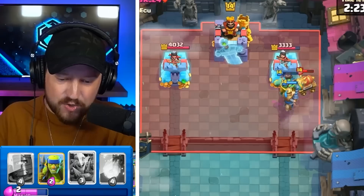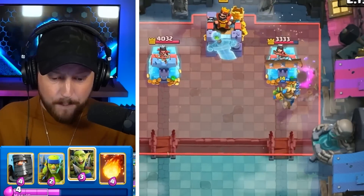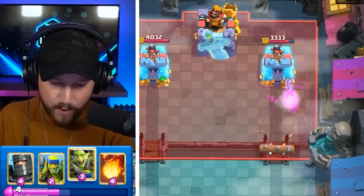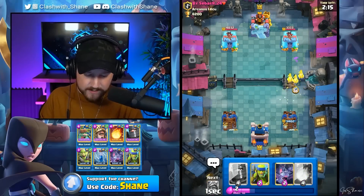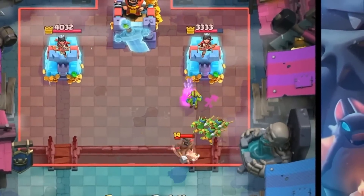The Prince goes in there, charges onto the Cannon Card, and tanks for the Spear Goblins. Spear Goblins are alive. Come on, Prince. There's the log spell. Now we are perfectly poised to go in with the Goblin Gang. He's going to go an Electro Spear for this. In three, two, one — a Hog Rider.